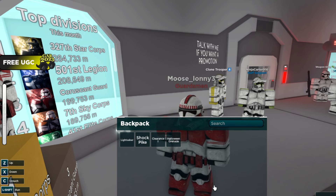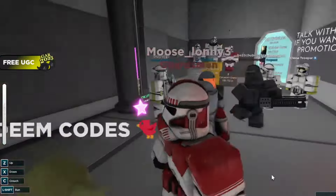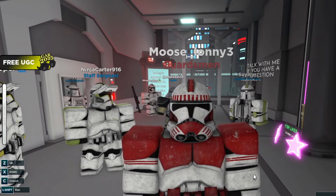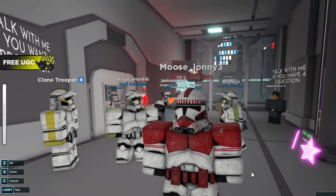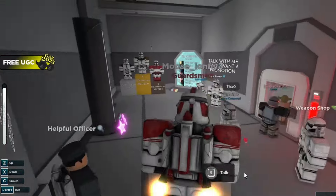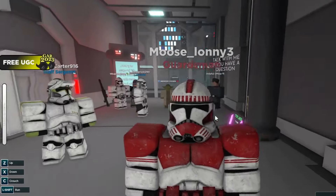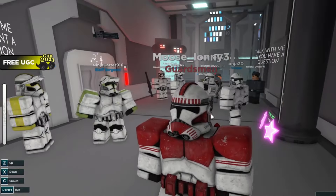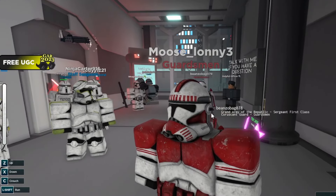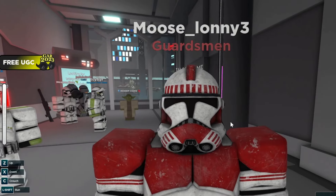The blue lightsaber, Blaster Rifle, Cuffs, Clearance 1, and Shock Pike are all things you get as a Coruscant Guard. Make sure you read the Coruscant Guard rules before using these tools so you know how to use them properly and won't get in trouble. The worst thing that could happen is if you break a rule too many times - you'll be kicked out of the division. You can probably rejoin again unless it's a blacklist.